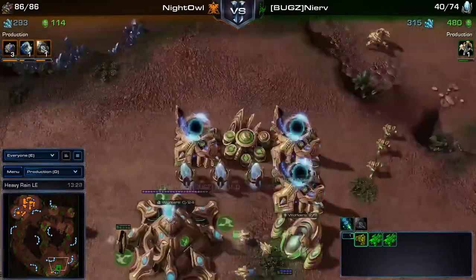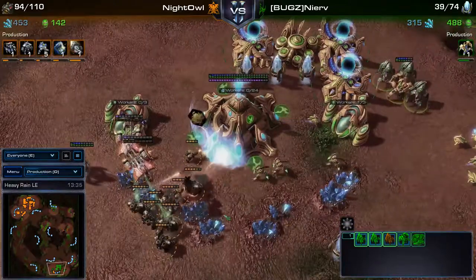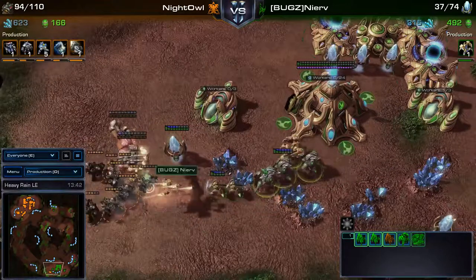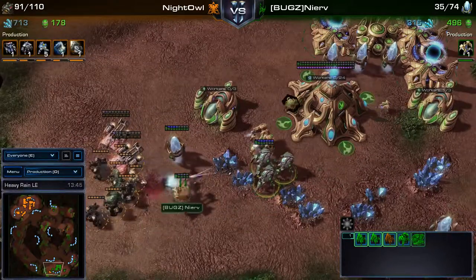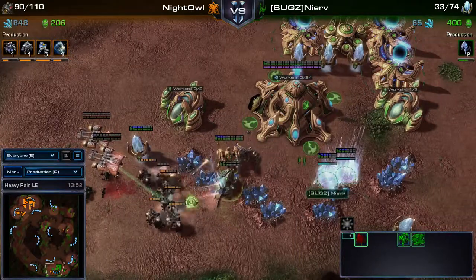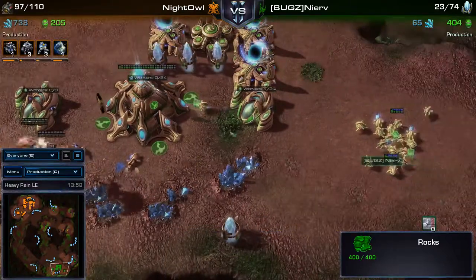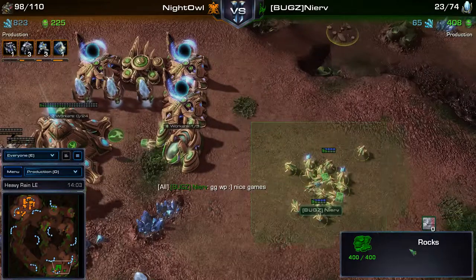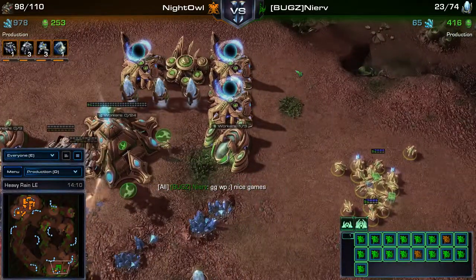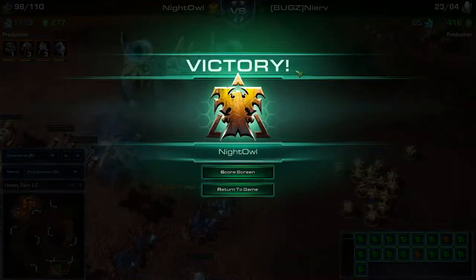Nothing to defend at home - just three Stalkers, one Immortal, and a handful of Zealots coming up the ramp. The game is going to be over with this drop. One Immortal falls, two more Stalkers die, James is not mining - GG well played. Nice games indeed. Philip takes the series two to one - congratulations to him.